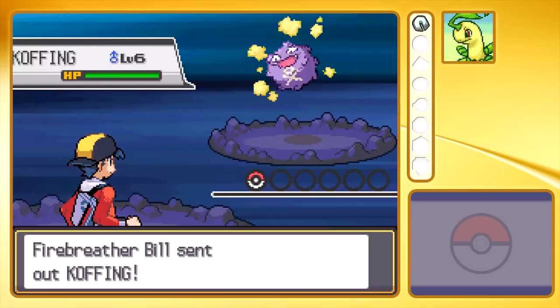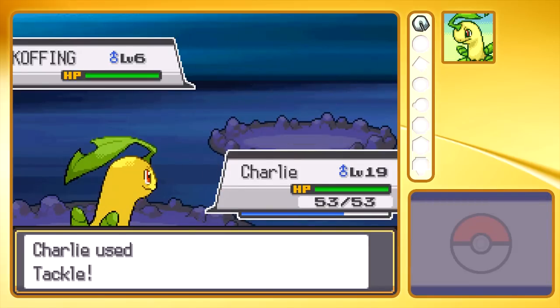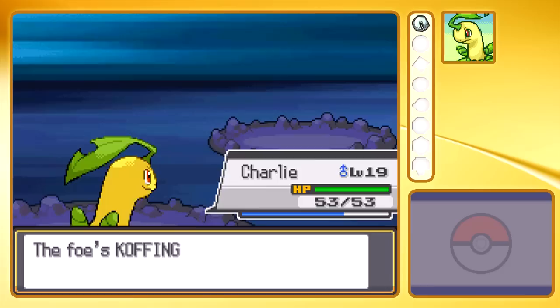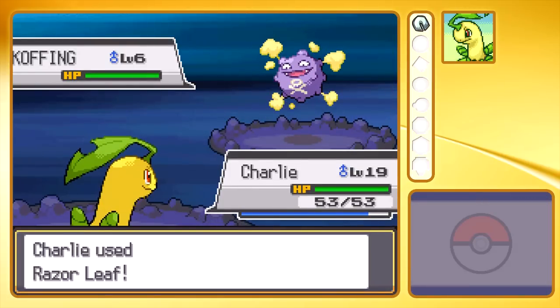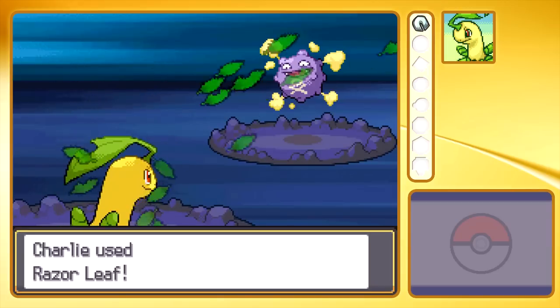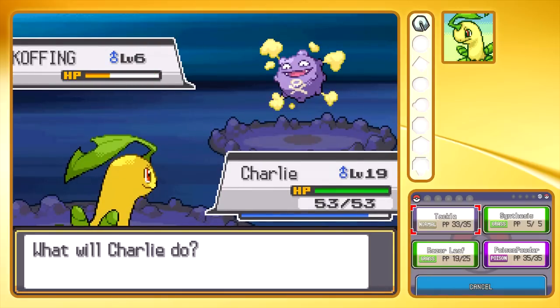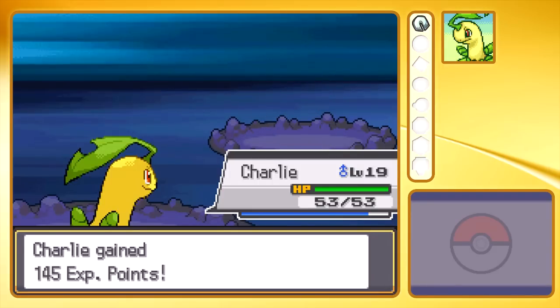Fire Breaver Bill — Poison-type, that's not going to cause us problems because we're Grass-type again. I should probably stop mentioning type stuff because most people already know, and if you don't, you can find type charts online. Koffing has high physical defense compared to special defense. Even though Razor Leaf isn't very effective, Koffing has lower special defense and I get same-type attack bonus from being Grass-type, plus I have the Miracle Seed, so that should boost it. Charlie is now level 20.